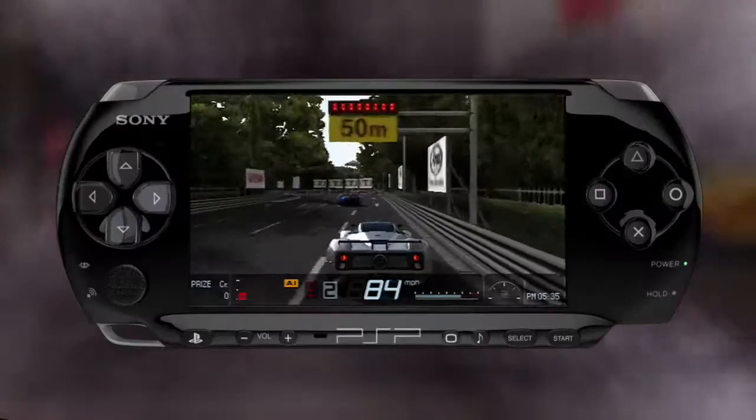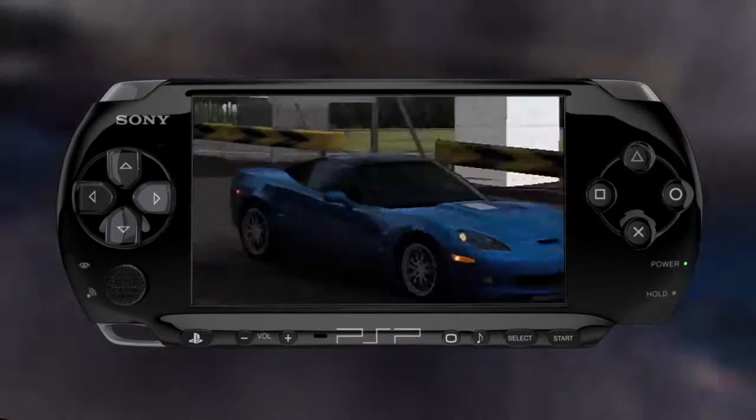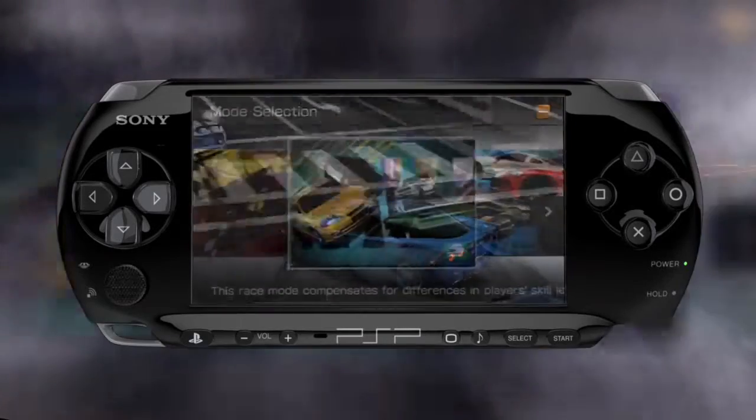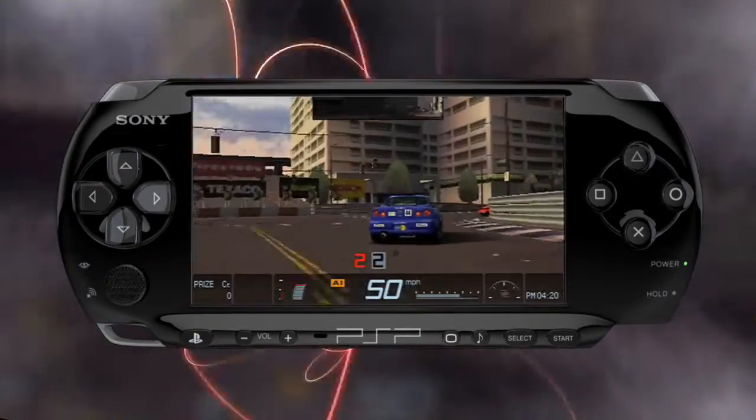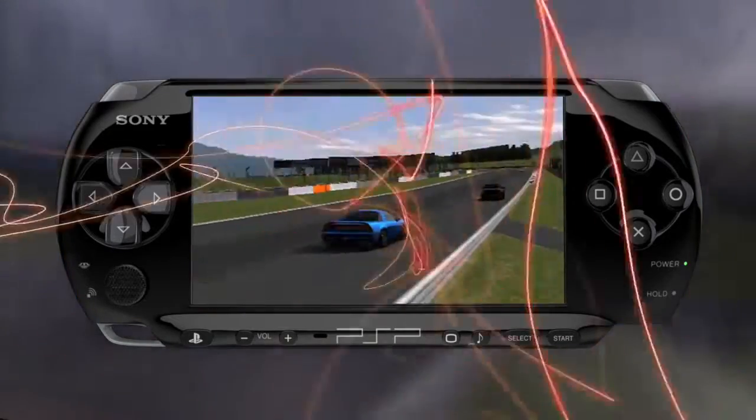The next mode is called party race, which gives a head start to certain players to even the playing field and makes races more competitive. And then there's shuffle race mode, which changes the car lineup, assigning slower or faster cars to players to even the playing field.